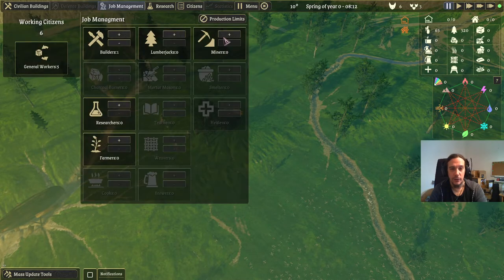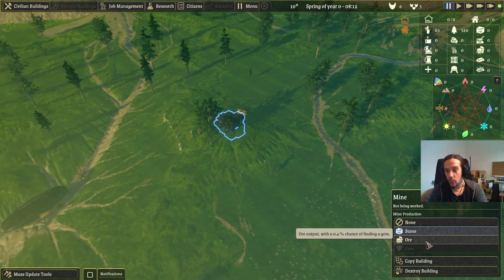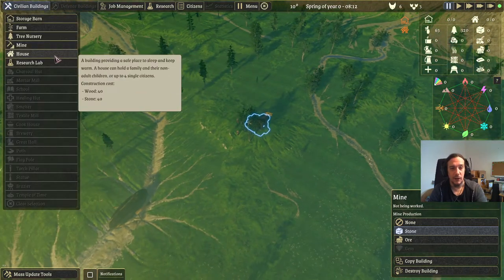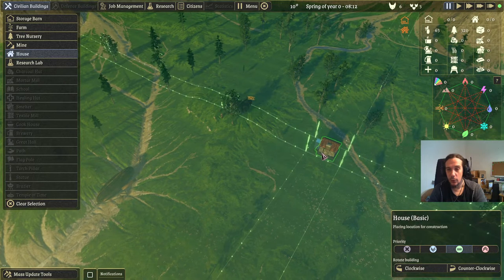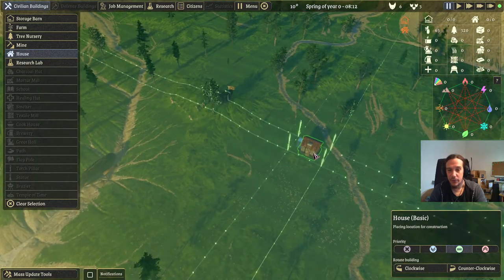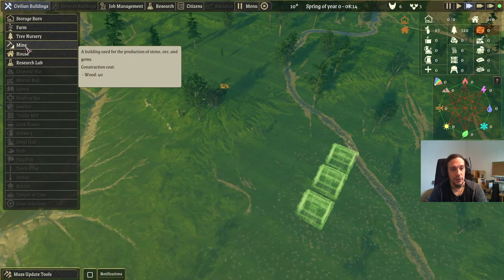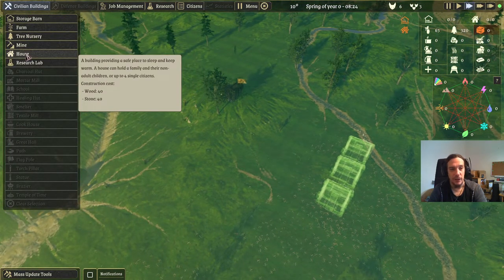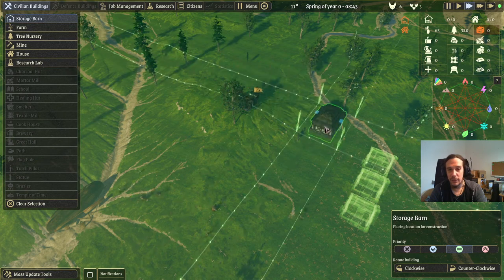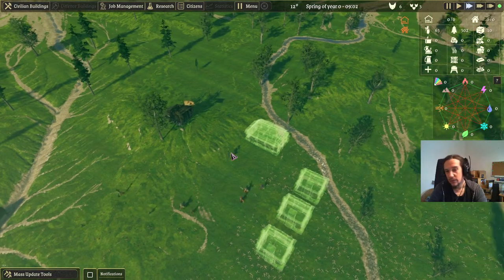With a mine we can now assign a miner. In mines you can produce either stone or ore — at the beginning we just need stone. The next thing our settlement needs are houses. Every house can hold four people: two adults and the rest children. We have six adults, so let's start with three houses. A house will cost us stone, so it's good we started with the mine. We'll also need a storage barn so our materials have room to be stored.